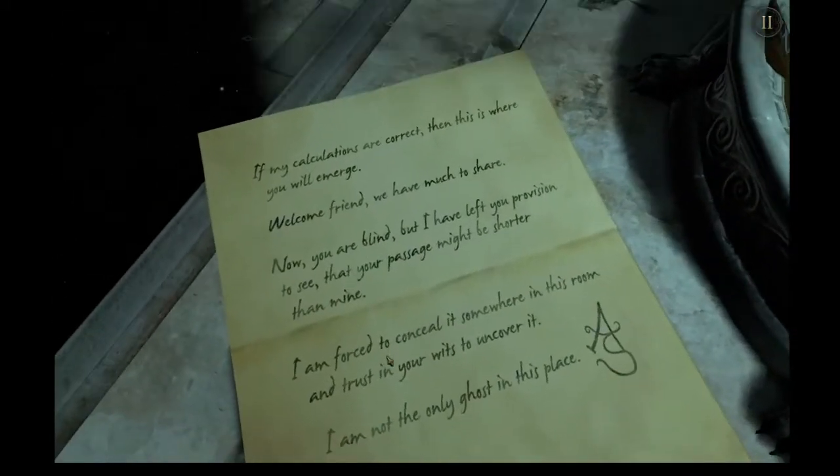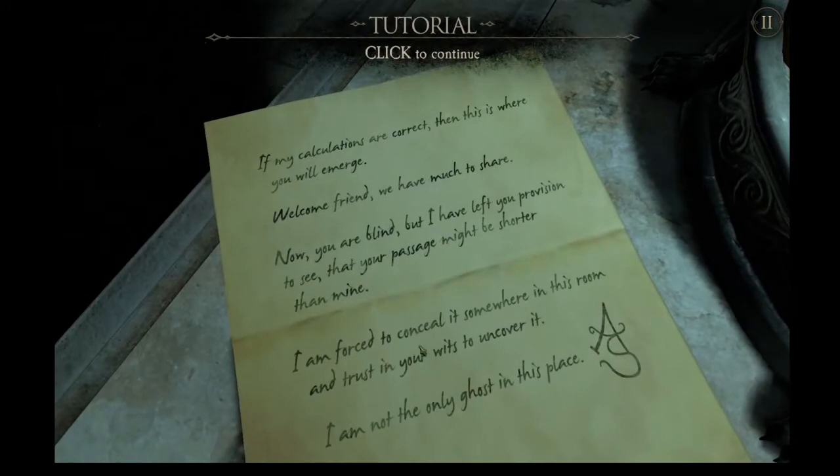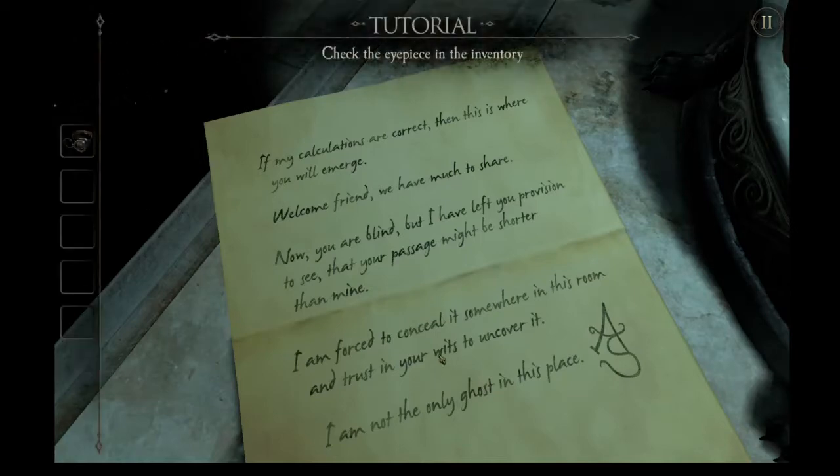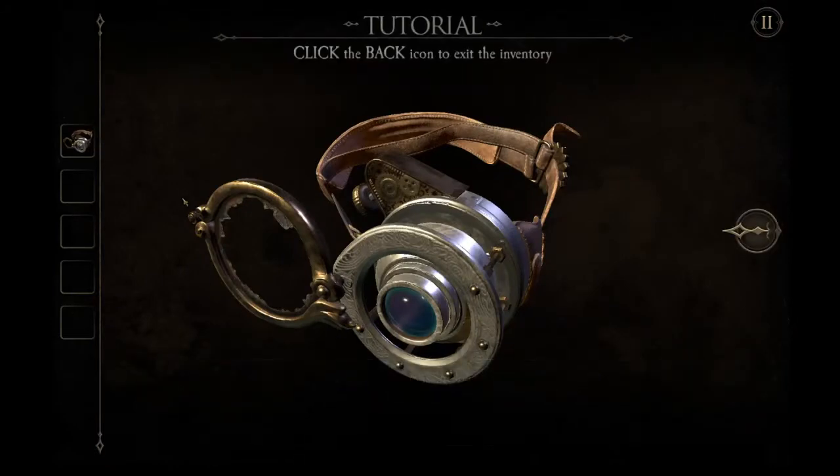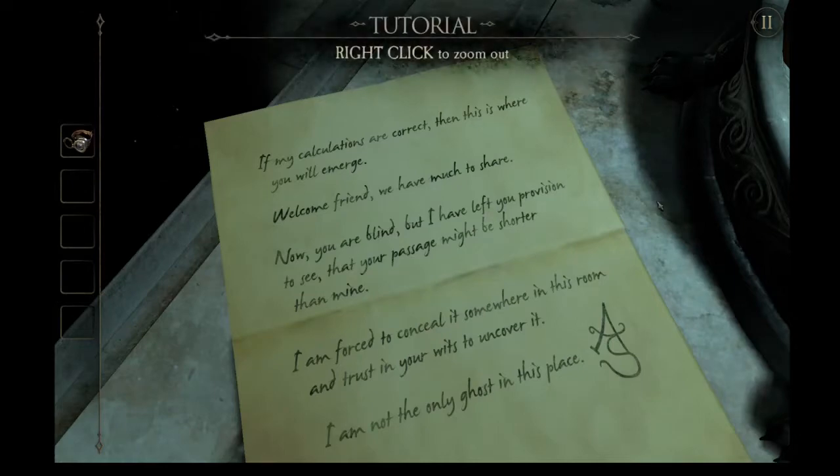We open the note. 'If my calculations are correct, then this is where you will emerge. Welcome, friend. We have much to share. You are blind, but I have left you provision to see that your passage might be shorter than mine. I am forced to conceal it somewhere in this room and trust in your wits to uncover it. I am not the only ghost in this place. A.S.' That is the guy that got us into this mess. The lens is broken - it shattered at the end of the last game when we wound up here.